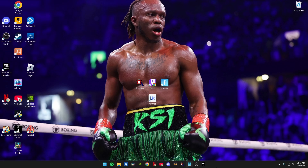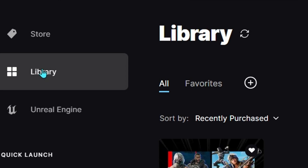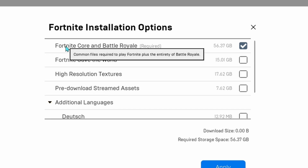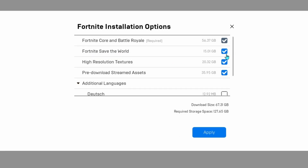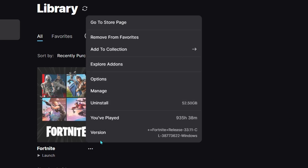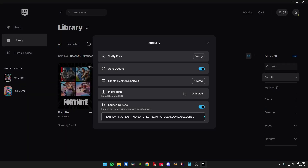Next, open your Epic Games Launcher, go to Library, click the three dots under Fortnite, and go to Options. The only things that should be checked are Fortnite Core and Battle Royale — uncheck everything else and hit Apply. Then go to the three dots again, go to Manage, and copy and paste the launch options command into the Launch Options field — it will be linked in the description. After that, close your Epic Games Launcher.